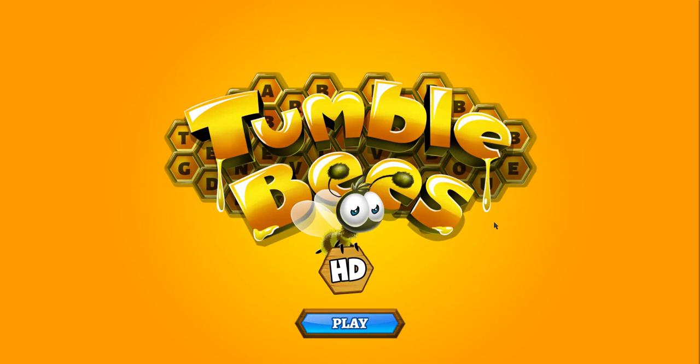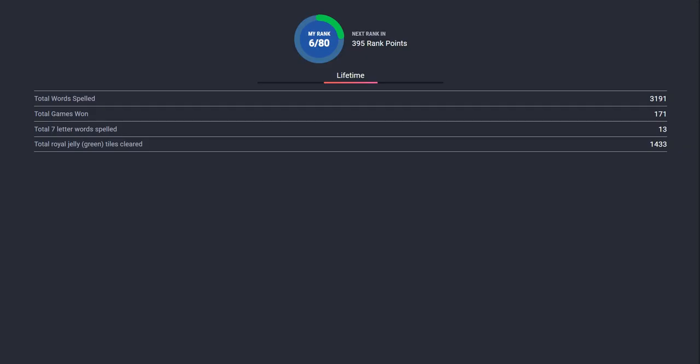I'm going to give you a number to remember, and then I'll give you some tips and tricks on how to rank up in Tumblebeast HD. The number I want you to remember is 395.